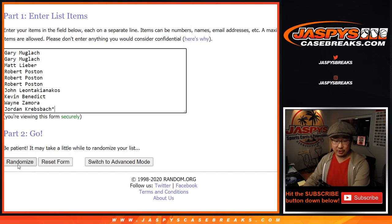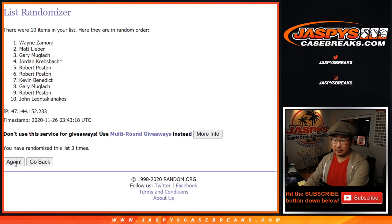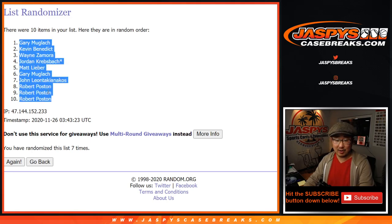One and a six, seven times for each list. One, two, three, four, six, and seven. The final time after seven times, we've got Gary down to Robert.